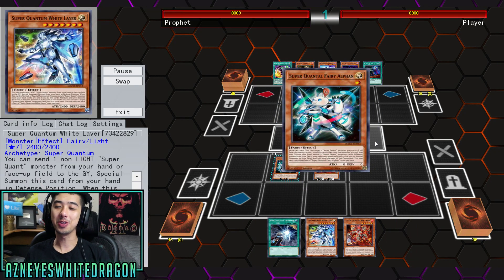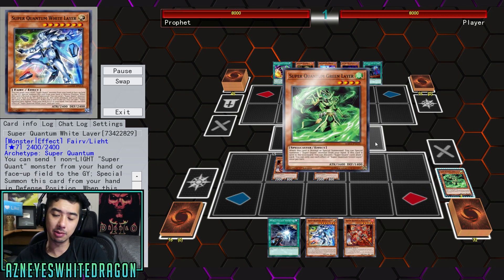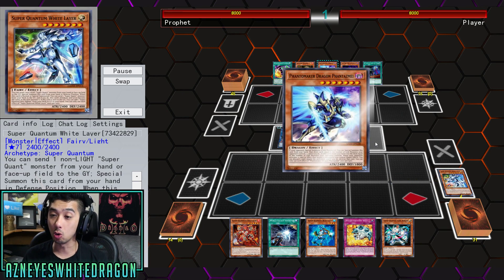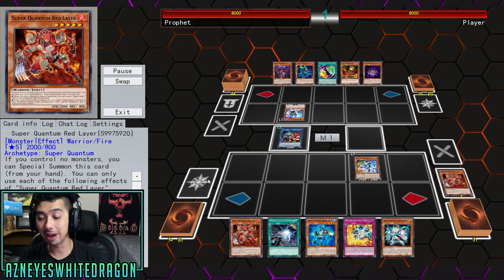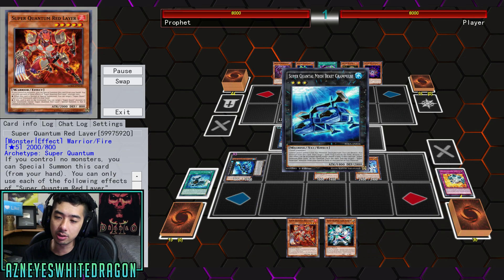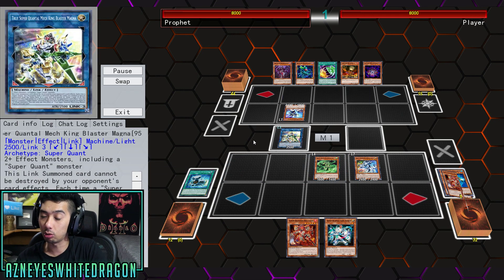Hey, what's up guys? We're here to talk about one of the best boss monster decks as of right now in the game in 2019. There are a lot of decks that will have a really strong monster that is basically the go-to card for them, and obviously with Super Quantums, King Magnus is so insanely good. The reason I want to consider him one of the best boss monsters in 2019 is simply due to the effect of him actually having some sort of recovery.